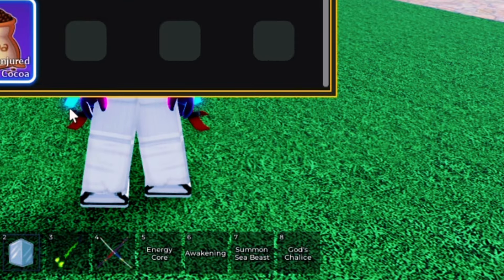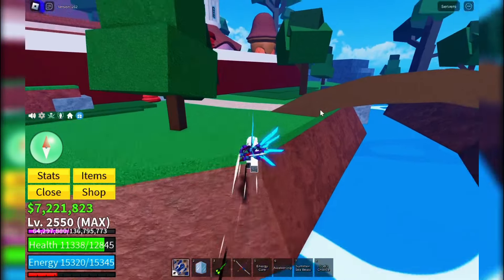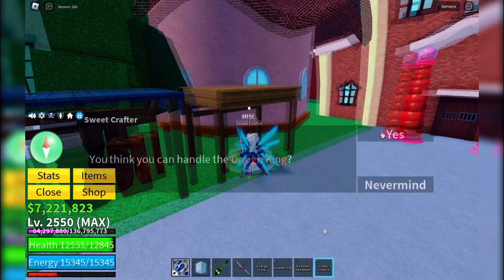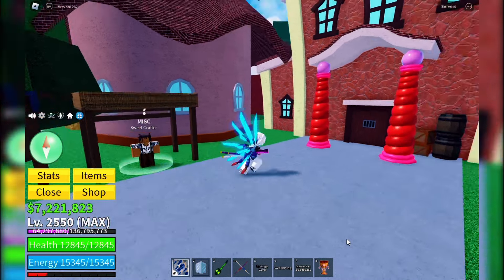Once you have God's Chalice and 10 Conjured Cocoa, return to the Sweet Crafter NPC. Talk to him, and he'll craft the Sweet Chalice for you. It's that simple. And there you have it — the Sweet Chalice.